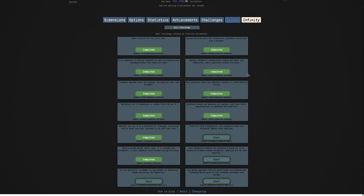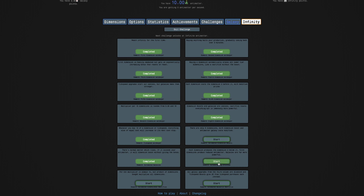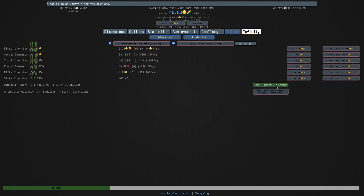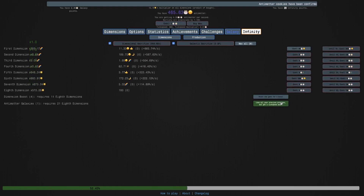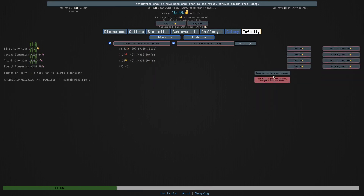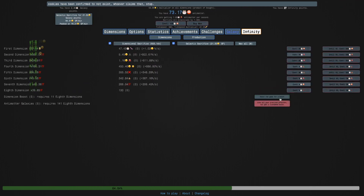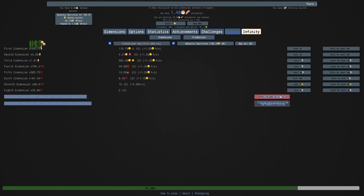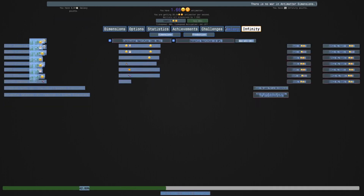Challenge 9 complete - it took a while, but really not the hardest challenge. 10 and 12 are the bad ones. I'm going to try the new ones now. The first new one: pretend multiplier is always one times, but product of dimensions multiplies all dimensions. It gives you a burst of speed in the early parts of the run but later on it's going to be slow. That was an extremely easy one, and that gives me automated dimensional sacrifice.